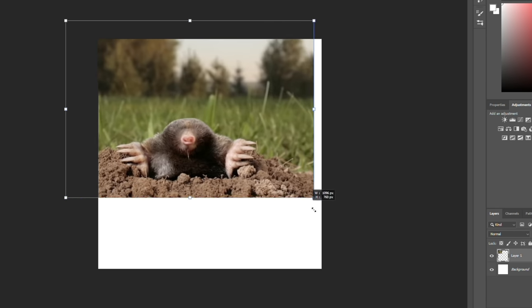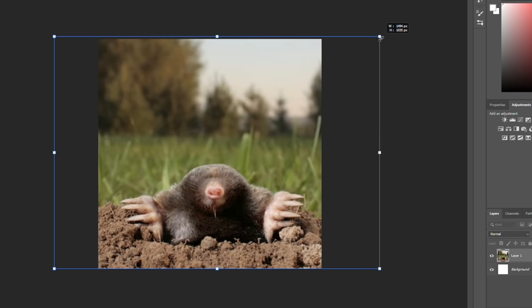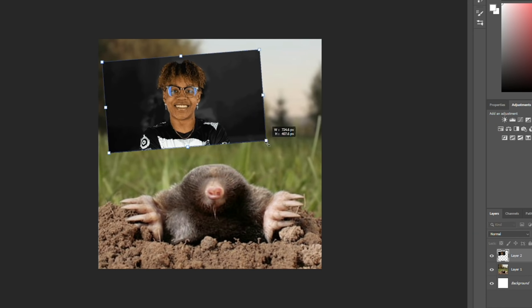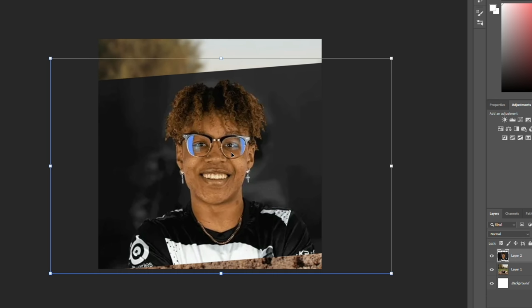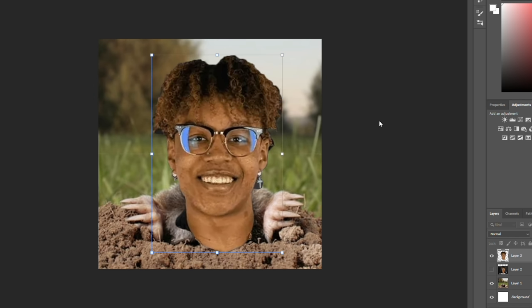The creative juices are already flowing, I can feel it, I've got an idea. Let's see if we can get like a straight on image of Arsimal, I don't know if there is one though. I think what I want to do first is probably just crop out Arsimal's head and we'll work on trying to make it fit the photo better. I feel like I have a clear idea of what I'm doing, and then as I do it, it just becomes worse and worse. We're at the point of no return now, so let's see what happens.